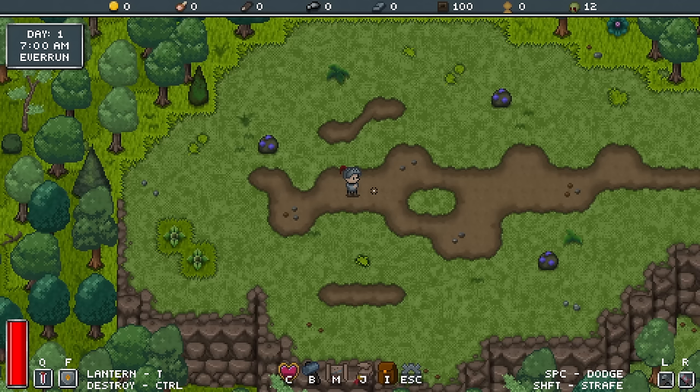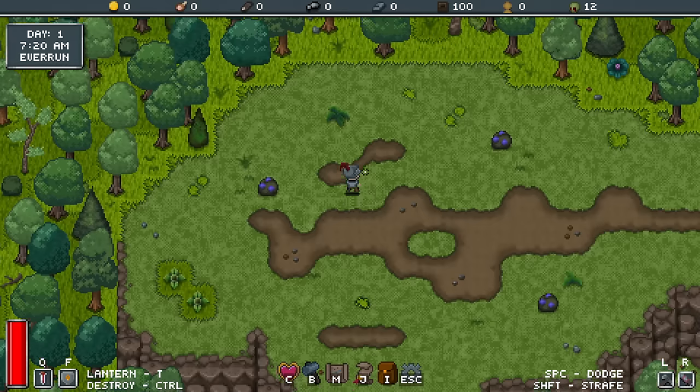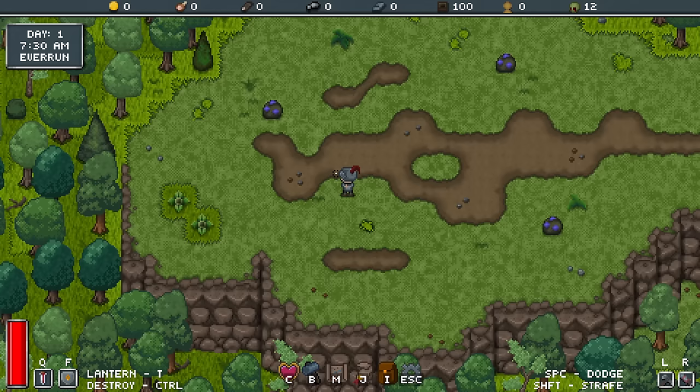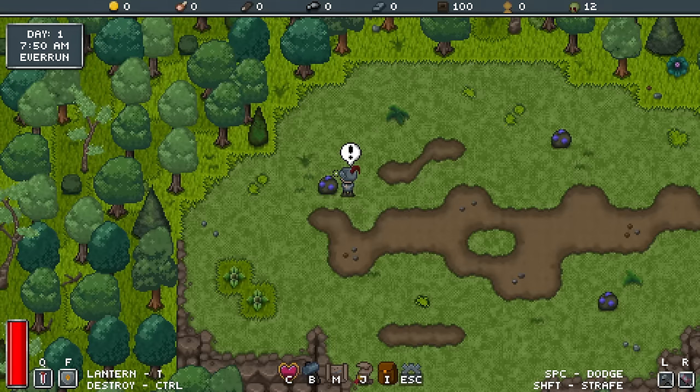G'day and welcome back, FaintlySaintly here, and today we're looking at a game called Rogue Knight. Now this is a roguelite survival game — basically as you can see here, it's sort of a top-down directional sort of deal where you collect resources and build buildings and things like that, and try and survive the onslaughts of zombies.